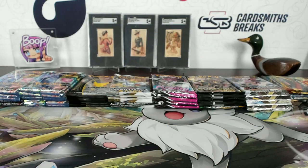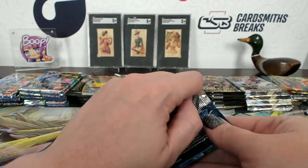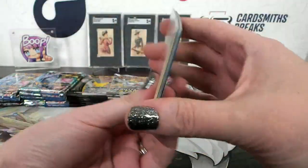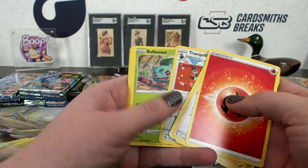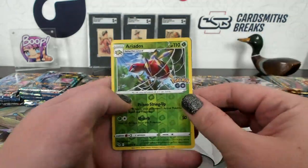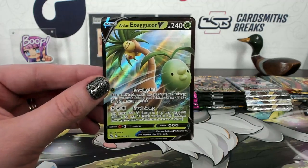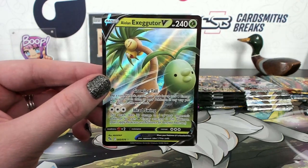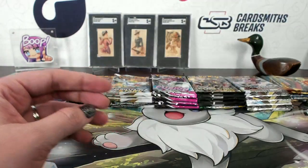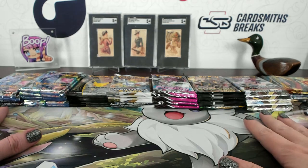This is Pokémon Go from the first stack bonus pack. Yeah, the art on these are incredible — same as baseball cards, need to have the occasional art card mixed in. Ariados reverse and Alolan Exeggutor. Did you just boop his bum? Yeah! Pokémon.